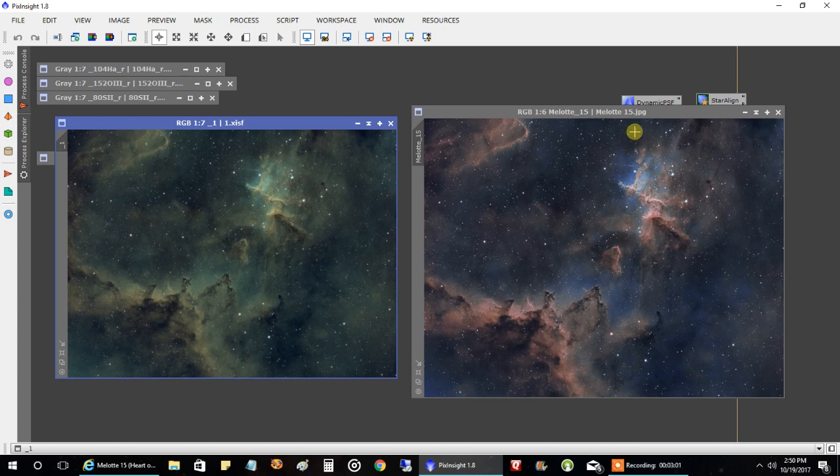There are a lot of really good examples on Astrobin — people who have spent 30 to 40 hours on this, it's incredible. But I still like the way mine turned out, I can live with this. That's all I've got to share. I've got to find a new object to work on tonight — I think it's going to be clear all night long. Thanks, everyone, see you later.